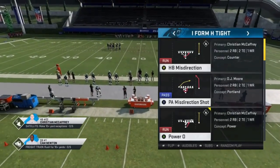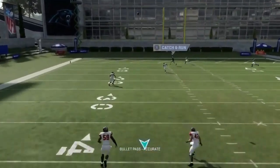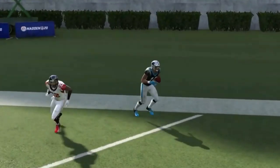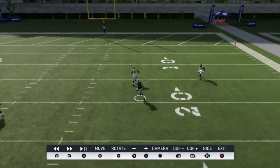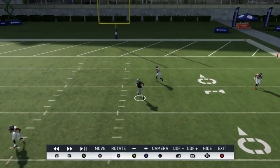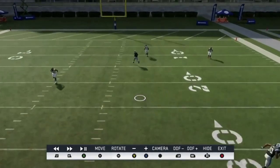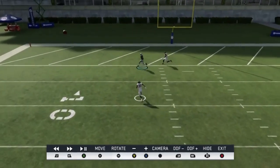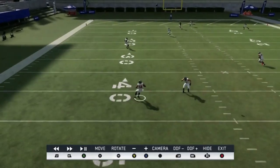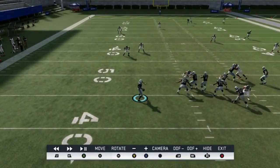Next up, out of the I-form H-tight, we have the PA misdirection shot. This is a cover four play — no adjustments needed. All you have to do is buy time. You have to watch a replay because timing is really important when throwing this. Best to come close to the line of scrimmage with the quarterback. Throw it right before he's passed the safety, across away from him — he has no time to catch up, and then you can just run away from the receiver. Keep in mind not every quarterback in the game can throw the ball 50 to 60 yards in the air, so stay close to the line of scrimmage.